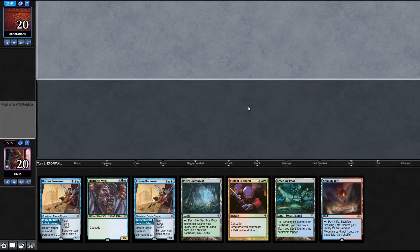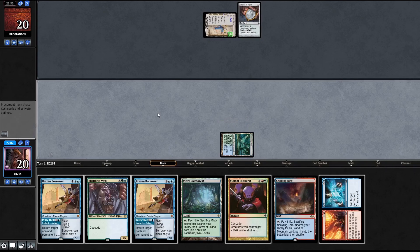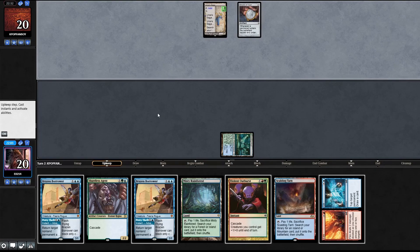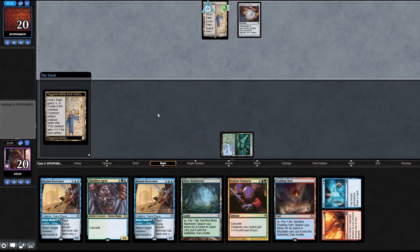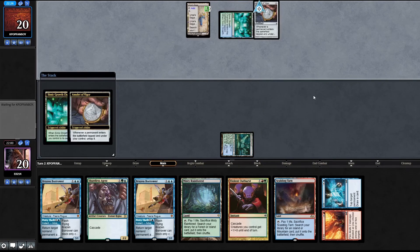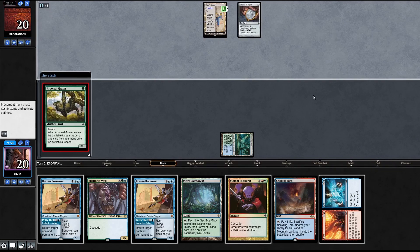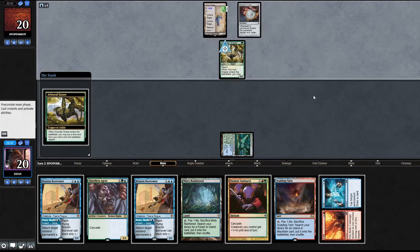Game two. We have a lot of interaction - Violent Outburst into Brazen Borrower. We'll keep and start with Breeding Pool. They start again with Urza's Saga into an Amulet - that's a recipe for disaster. I made a tutorial where the opponent can do a turn two kill starting with two Amulet of Vigor. Will they bounce Urza's Saga? Cool, I guess.